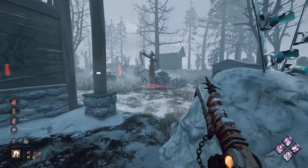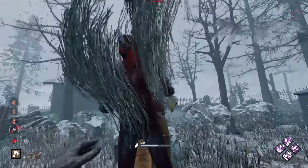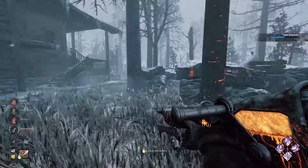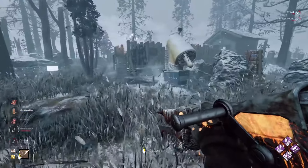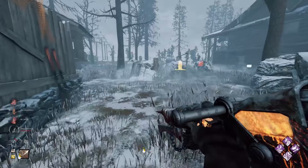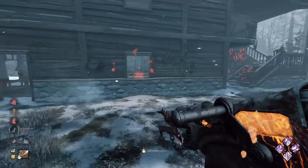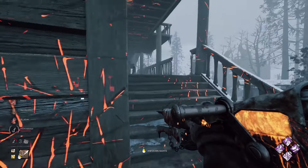Dwight is over by Shack. He doesn't have Saboteur but a very good fake. Where has Nia gone? She's over on my right somewhere. I need to increase the volume on my game — I was messing with settings before. Oh there's Vittorio, let's go for Vittorio. I think we can let Dwight have the Shack gen anyway.